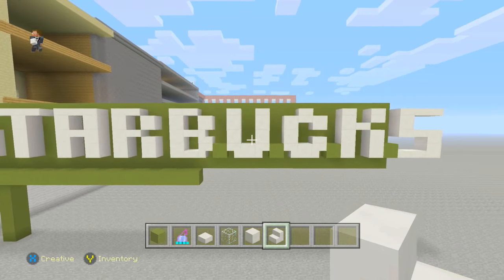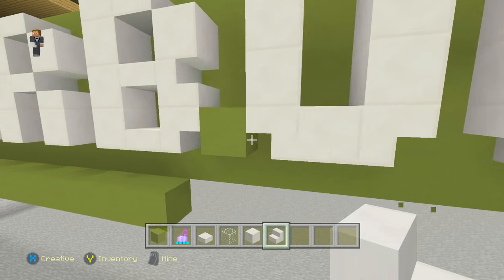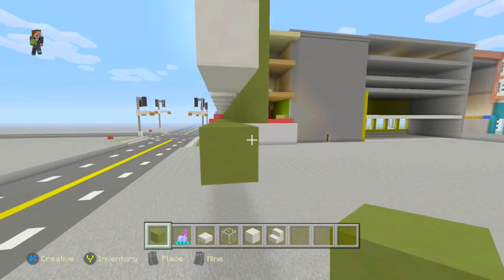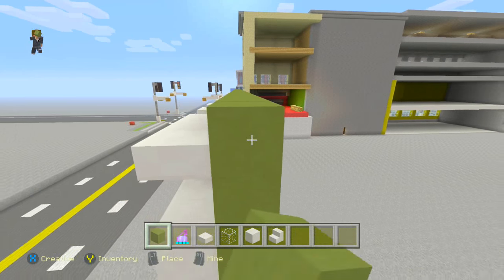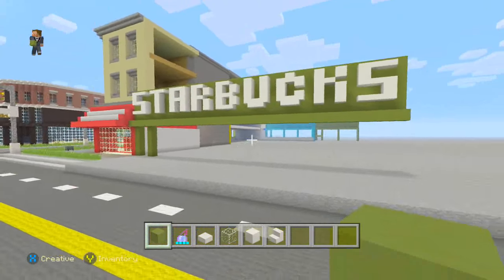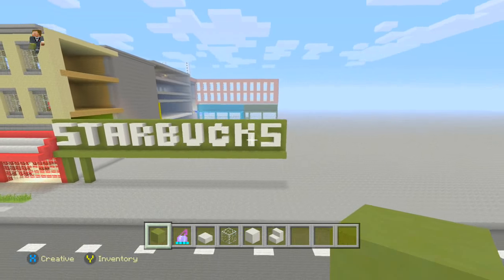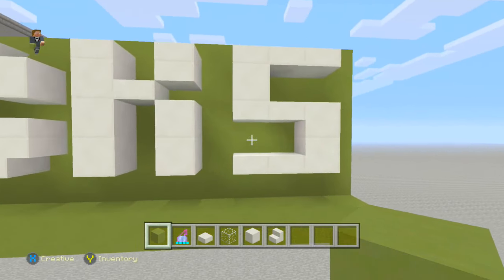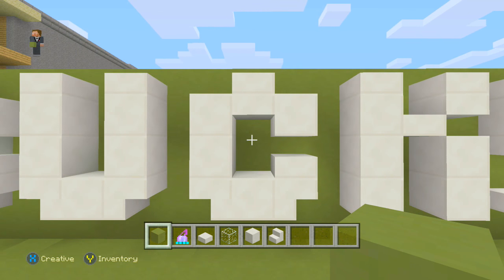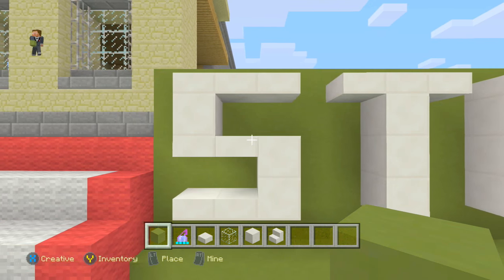You guys can pause the video here — I'm going to go across looking at all the letters in case any of you have any issues while building them. Just don't keep those extra blocks there as they look weird. If you guys don't want to build this city you don't have to — you can just watch. I'm planning this world out very carefully so everything is exactly how I want it. So here are the letters: S, K, C, U, B, R, A, T, and S again — that is the Starbucks sign.